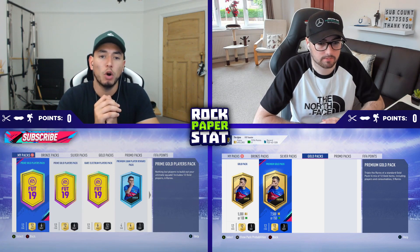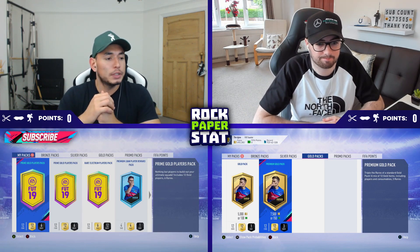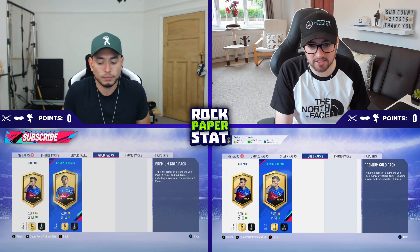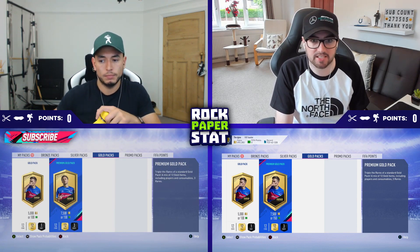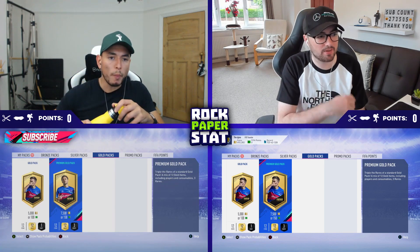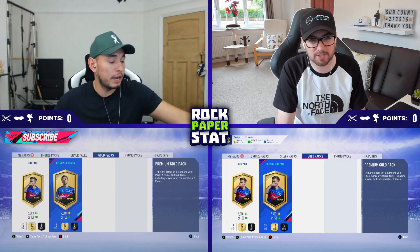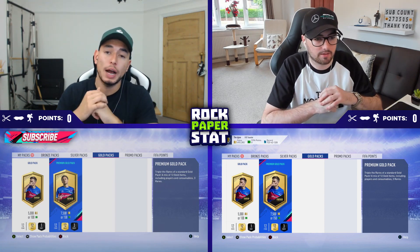Our opponent today is going to be Rob. Rob, we'd like to say a quick hello. What's good guys? We've done a video on your channel as well — it's not Rock Paper Stat. Would you like to explain what it is we did? Basically a trading series with a budget of 100k — seven players, had to trade in 20 minutes to get the players as cheaply as possible. It's a series I've brought back. I'm sure you guys will absolutely love it, so make sure you go check that out.